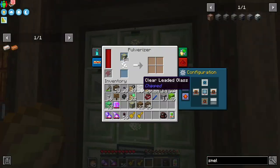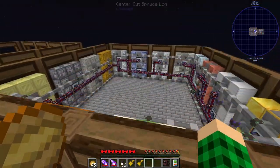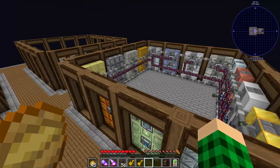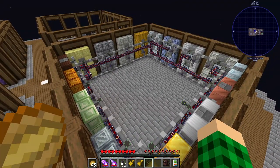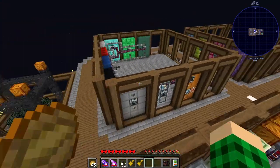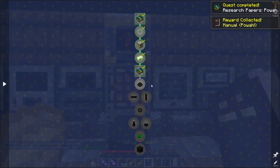I added uranium ore processing so we are now getting uranium ingots as we speak. We now have this entire room filled up, which is super cool. It's kind of super empty in the middle so we have space for whatever we want to throw in there if we want to hide something out of plain sight and just have it run in the background. With four uranium blocks we can unlock the power mod and we get ourselves a manual.